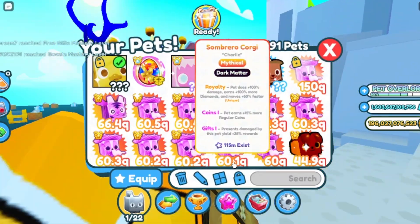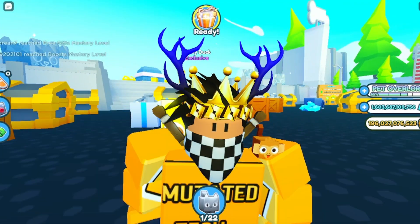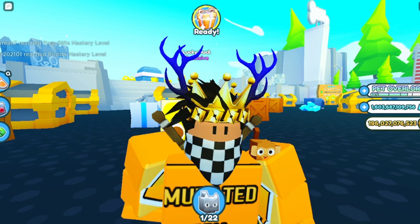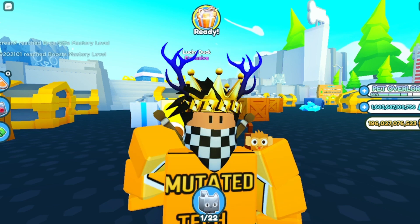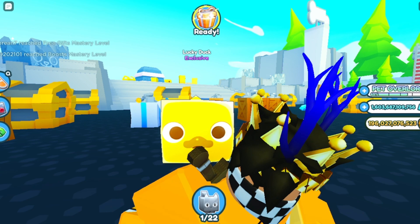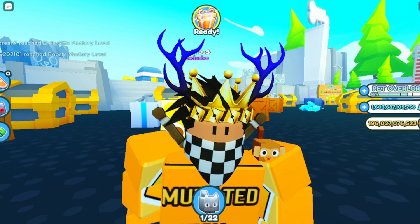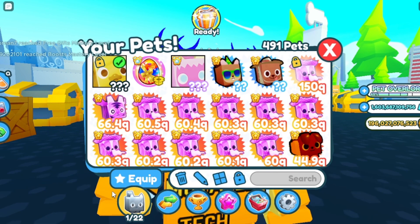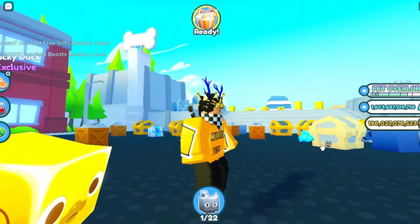The next bit of the update is that event pets can't go in the auction, but exclusives can. If you have a bunch of exclusives, make sure you put them in the auction because people are actually bidding on them — I saw one go for about a billion or 1.5 billion. They also lowered the auction fee from five percent down to one percent, which is a lot better. Now I can auction pets without having a huge chunk taken out of my profit.